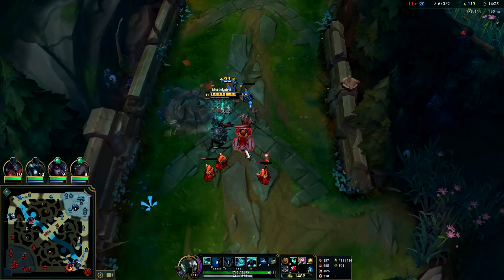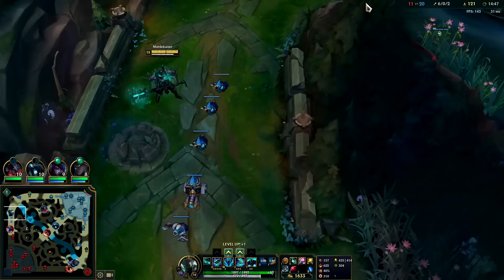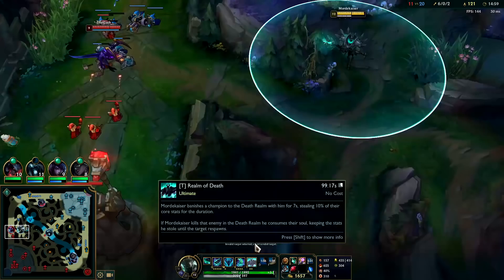Also keep in mind with your R on Mordekaiser — the R circle is placed based on where you first started it, off your starting location. So if they can jump over a wall like a Talon or Tristana, be mindful of where you press it. You'd want to be positioned right so they can't get over that wall, because if they have a dash, flash, or a leap, you don't want them to instantly escape from you.